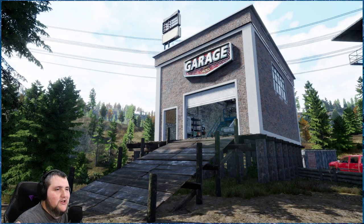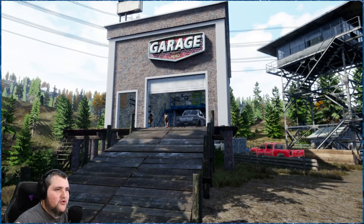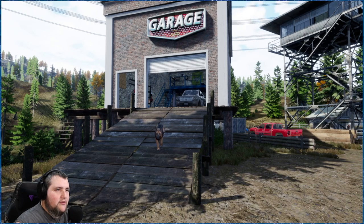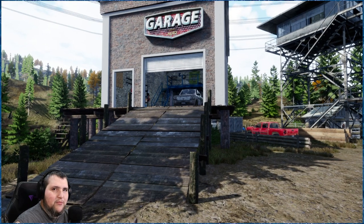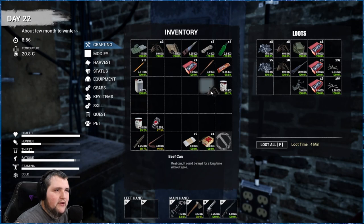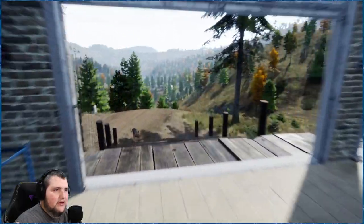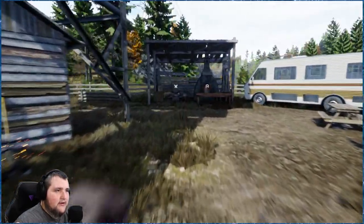Today we're going to try to get the SUV set up with the machine gun on top. To get the machine gun set up we need to make gears, so we're going to have to collect a lot of metal scrap and melt it down. We do have quite a bit of metal scrap here — we can easily melt that down and get a few gears, though we need a lot.